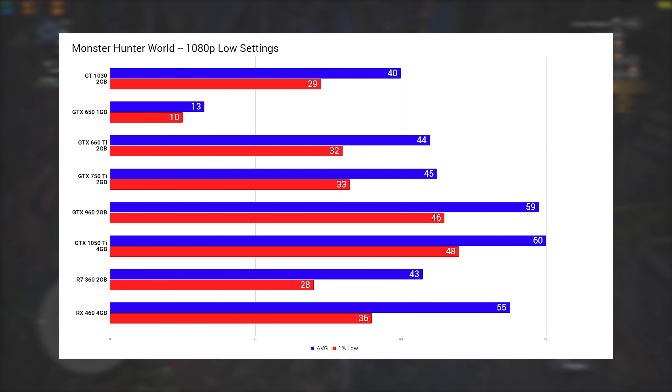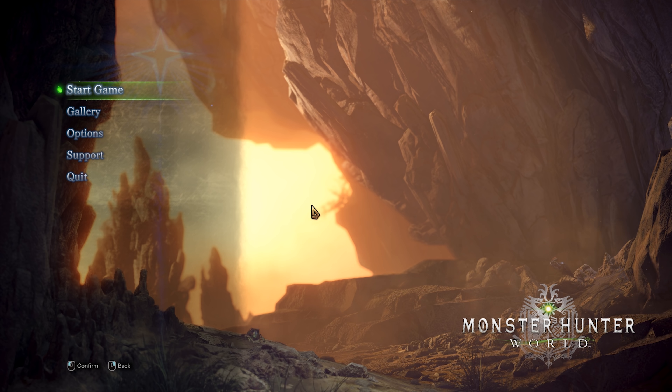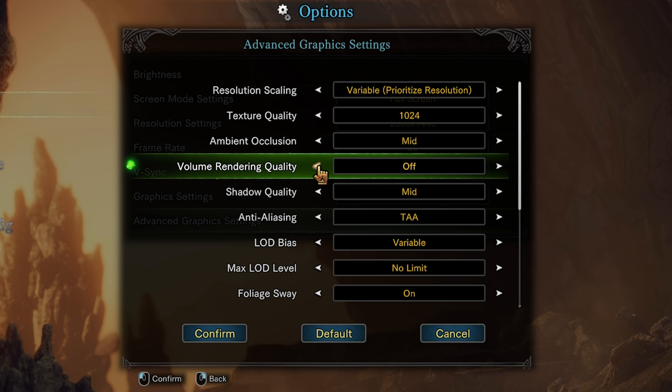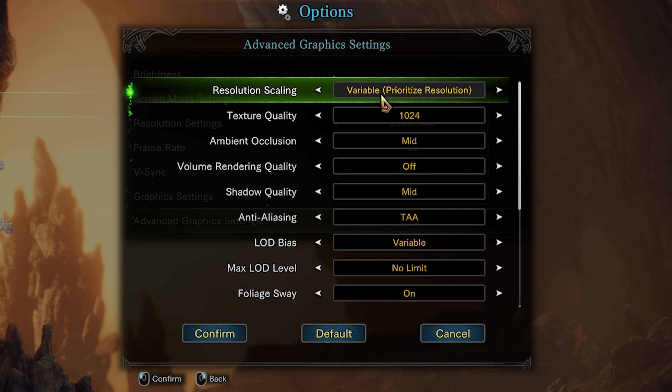To kick off these benchmarks, here's a chart showing every card at 1080p and low settings. I'll show the individual benchmarks with specific settings for each card in just a second. The first thing to note is how bad the GTX 650 did — with only 1GB of VRAM, it just couldn't handle 1080p. The AMD cards ran pretty well, unlike they did in the No Man's Sky benchmark earlier this week. For every benchmark in this video, I turned off the volume rendering setting because it causes unnecessary strain and honestly looks worse with it on. Also, some settings are variable and will change based on how your CPU is running, so be aware of that.